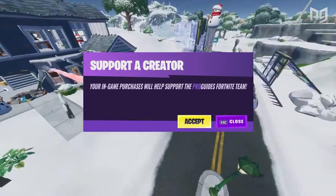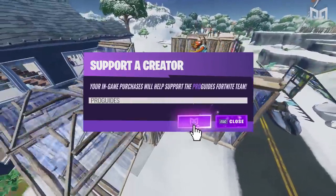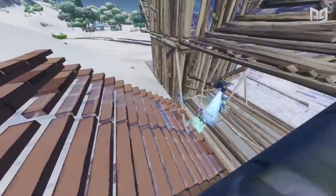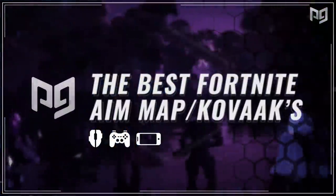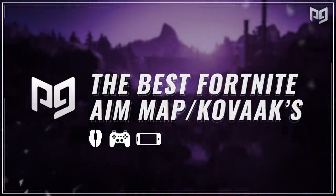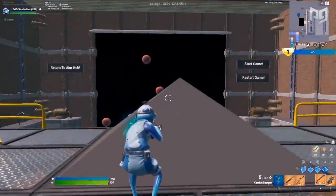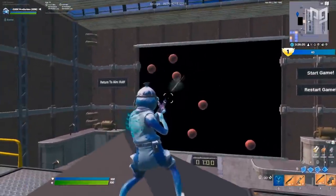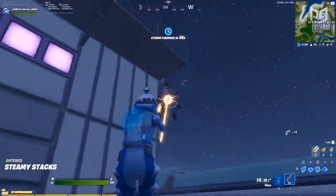Welcome back to another ProGuides video. Aim training can be a really big pain, and finding the best tools to improve your aim can be even more difficult. That's why today we're going to show you guys one of the best Fortnite creative aim trainers, created by a YouTuber named Silage, who we'll link in the description. We're giving you a tour of one of the best creative aim trainers in the whole game so you can get a step up on your opponents.